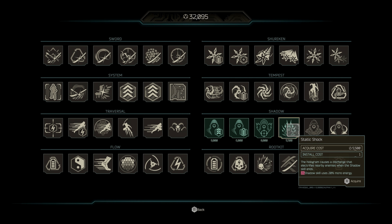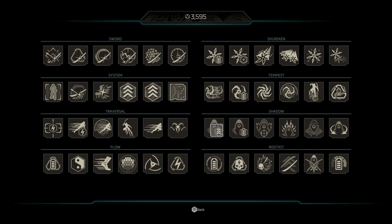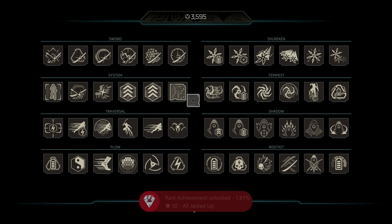Greetings and welcome to the All Jacked Up achievement guide. For this achievement you have to buy every single upgrade at a GR augmentation station. Just buy the upgrades with all the data you collect by doing the hidden challenges, by killing enemies, or even by finding collectibles.